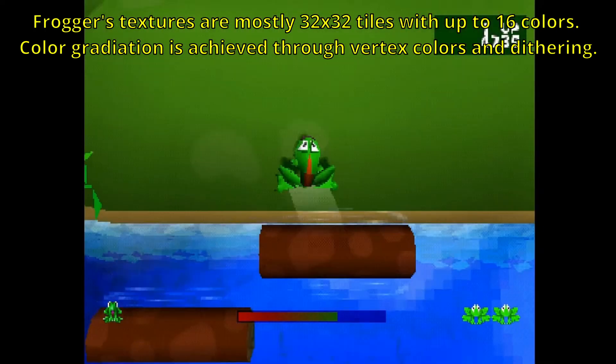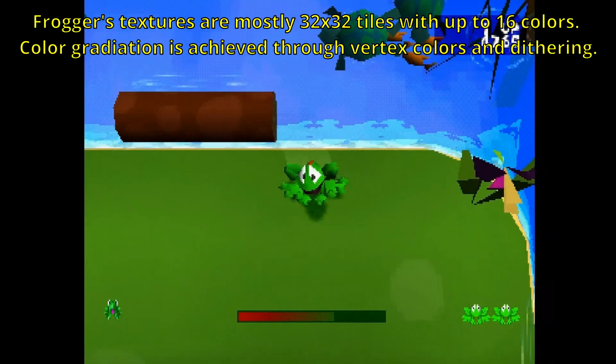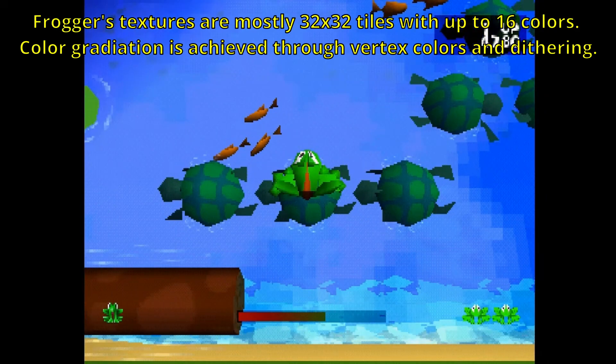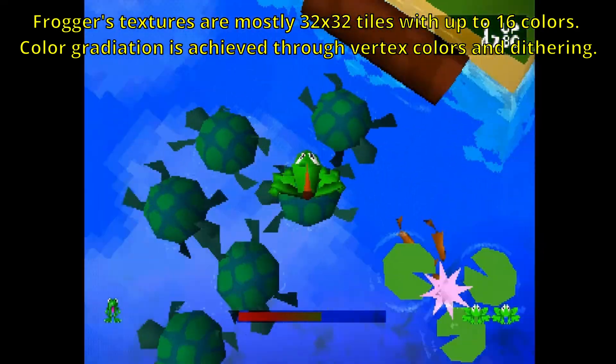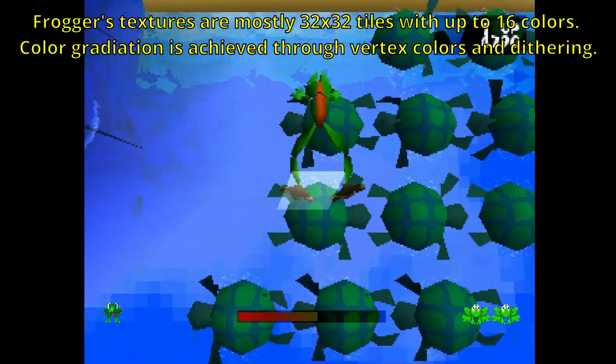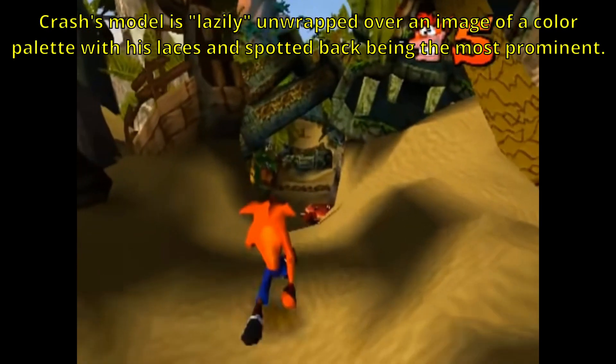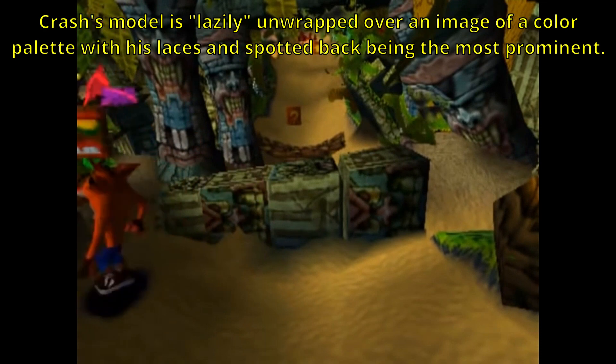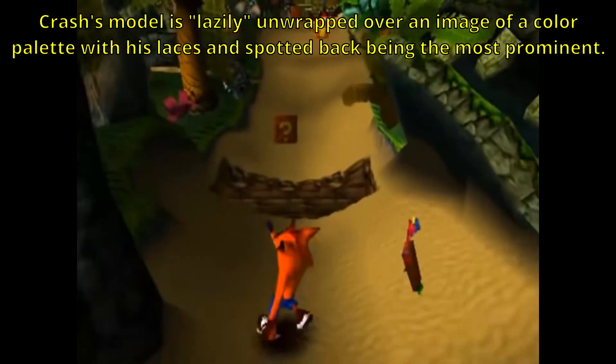Texture size was extremely limited for the time, and the larger the texture, the fewer the colors. Textured polygons were also slower to render than untextured polygons, so the denser a scene, the more economic you had to be to render everything at playable speeds. Some games mixed and matched textured polygons with untextured, and you can see this used to great effect in Crash Bandicoot, which is a very visually dense game.